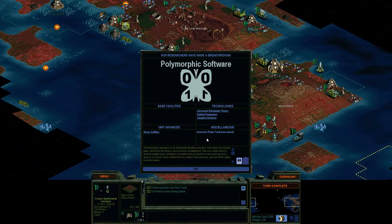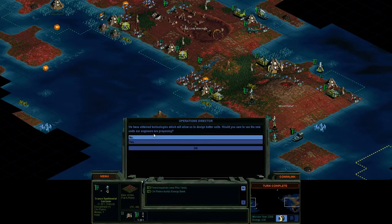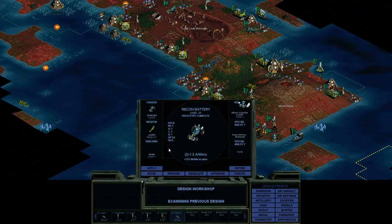I'm guessing if you have a probe team fortified in one of your cities it helps the morale of the base — I'm thinking that's how that works. So now we have a recon battery. Artillery gives plus 25% mobile in open. I'm not sure exactly how that works with the artillery — we'll find out once we get there. I don't think there are any ranged units really in this game; you can't go two tiles to shoot at something unless it's a plane or something. We'll find out when we get further in.